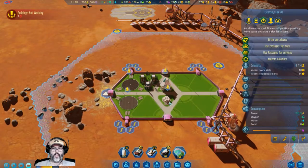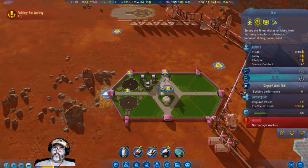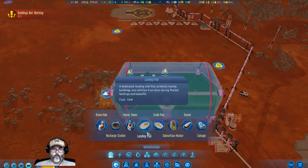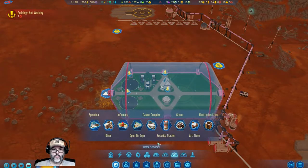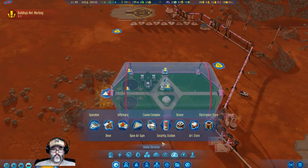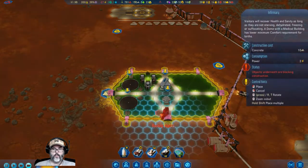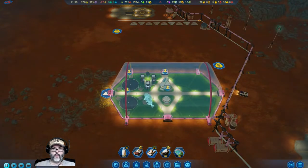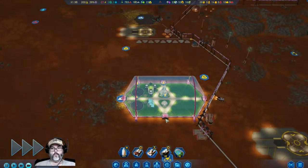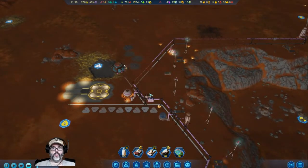We've got a grocer, a diner, and a diner. I think we need to go ahead and put an infirmary in too, just to cover our bases. Let's put you right there. That's set up — now we have a couple of places to land rockets.